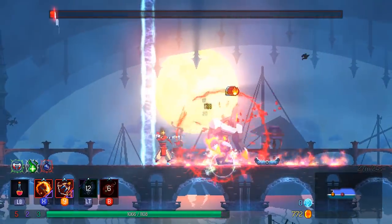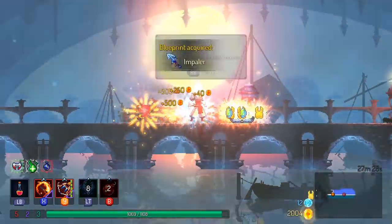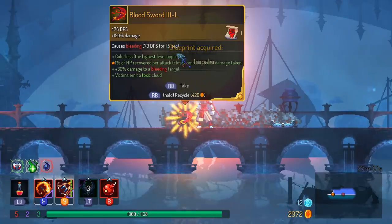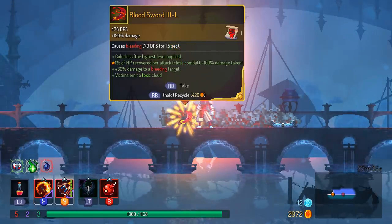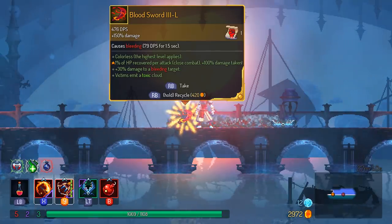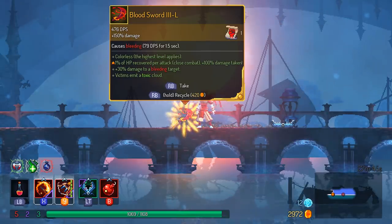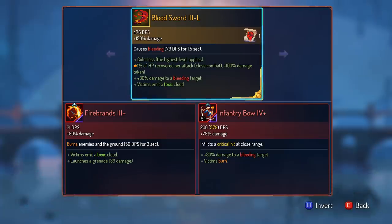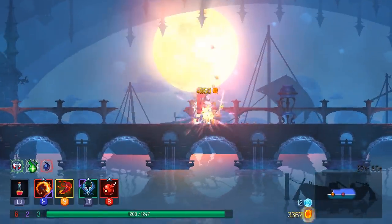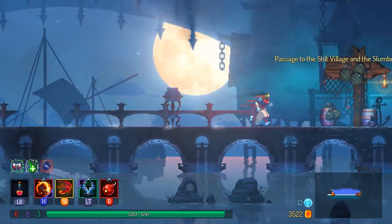I can pretty much just stunlock him to oblivion. It's going to be completely garbage against most other enemies, but whatever, I'll take it. We get a better blood sword and the recipe for the impaler. Blood sword 3L - tons of damage, colorless, 1% of HP recovered per attack, doubles damage taken, damage to bleeding victims. I'm going to try it - let's try the vampirism sword that's probably going to immediately get me killed.